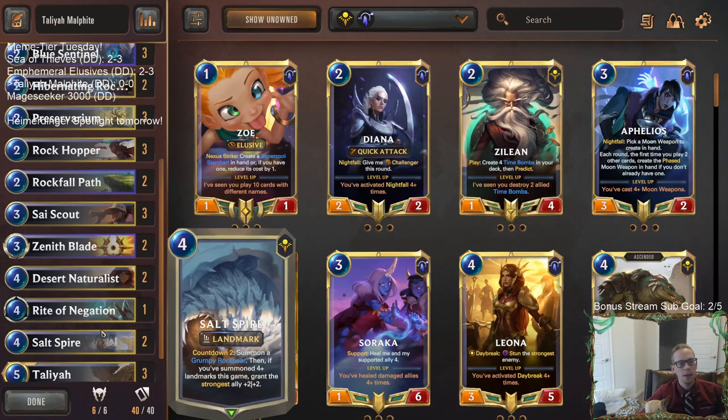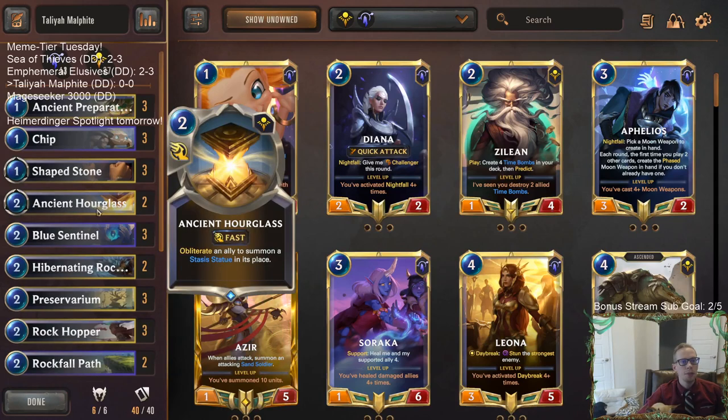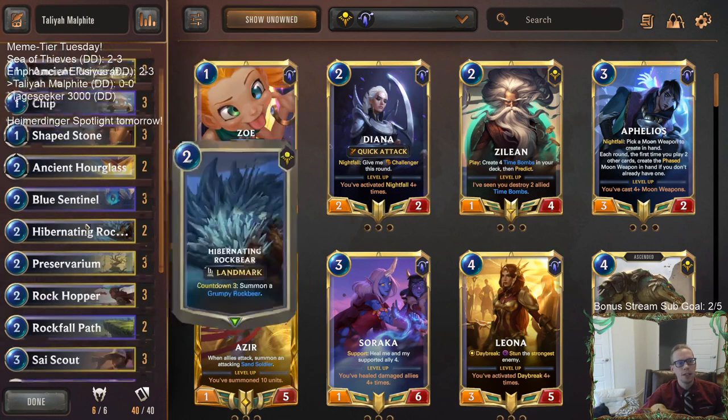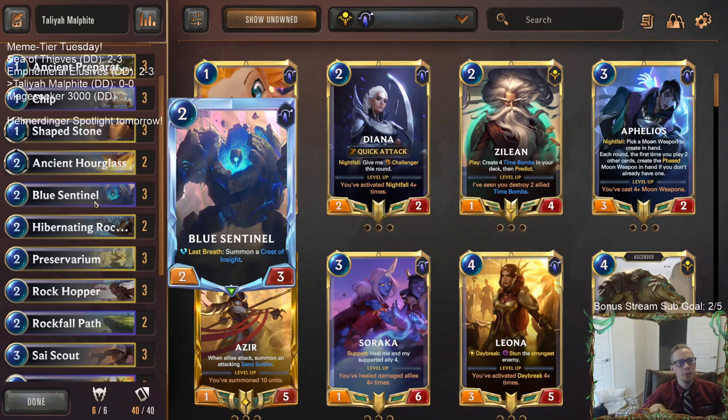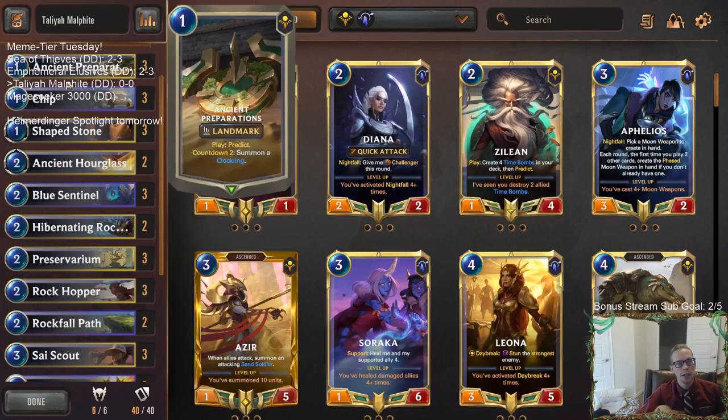We've got those two champions as our top end and a lot of different landmarks. Both champions really care about the landmarks. I love Chip - we got Chip as our one drop, one mana three-three. I will take that all day. Chip, Shapestone, Blue Sentinel - those should all be very good. Preservarium, Rockhopper - those are kind of the core of our deck.